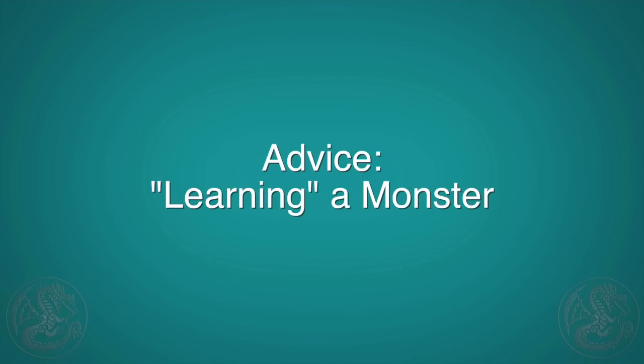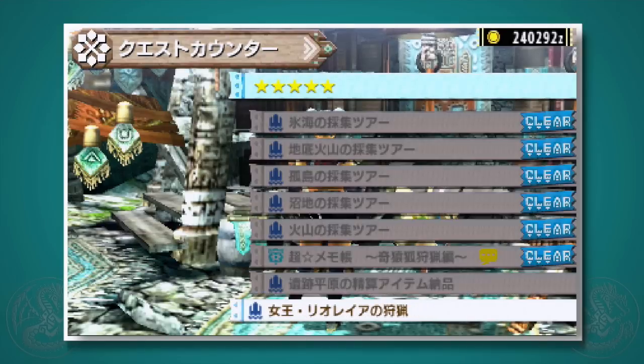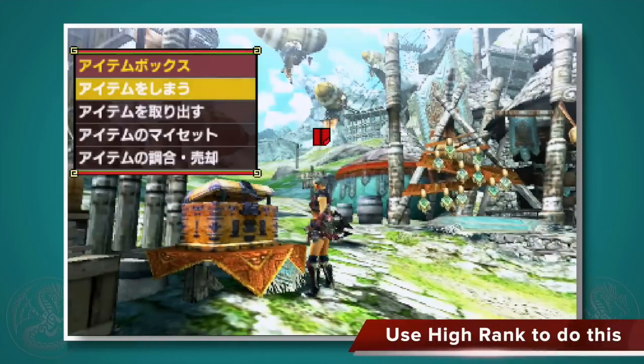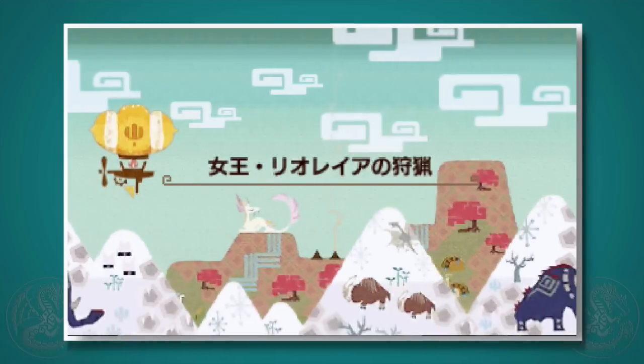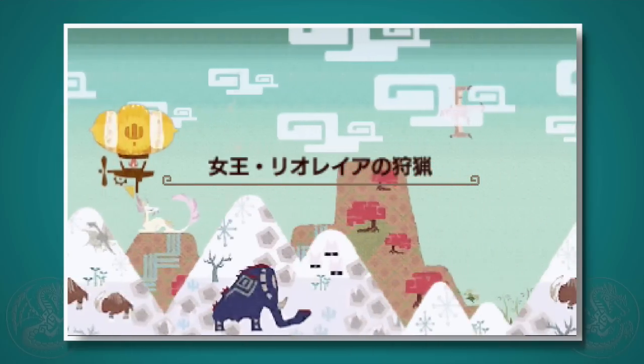Hey guys, this is Gaijin Hunter. A lot of you have been asking how do I get better at playing Monster Hunter. Honestly, it's a game so it's kind of different for everybody, but I wanted to show off some basic strategies of what I do if I'm having trouble or going up against a new monster. We're going to be taking the Rathian, which is probably the most basic monster, but I think the principles hold true for any other monster out there.